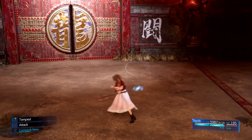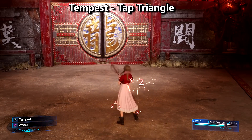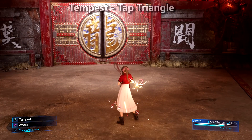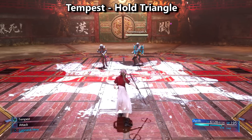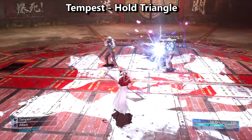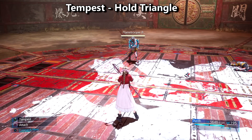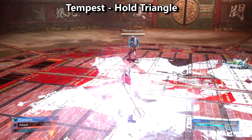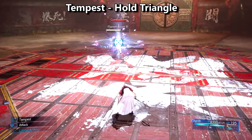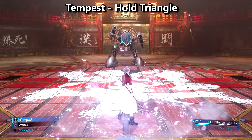Aerith's triangle ability is called Tempest and it has two functions. If you tap triangle, you get a long windup and Aerith launches three weaker hitting basic attack orbs. They do less damage but they add more stagger and fill up more ATB. You can actually hold triangle to charge up Tempest and once it's fully charged, Aerith will launch it at the enemy. This creates a diamond that if enemies stand inside of it for a long time, it can burst and launches multiple high-damaging projectiles at whoever was standing inside.